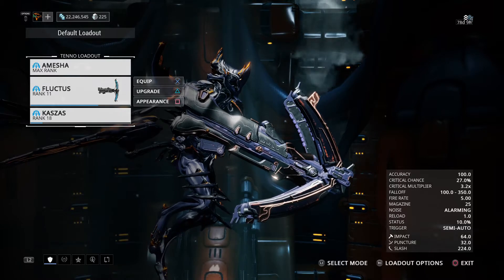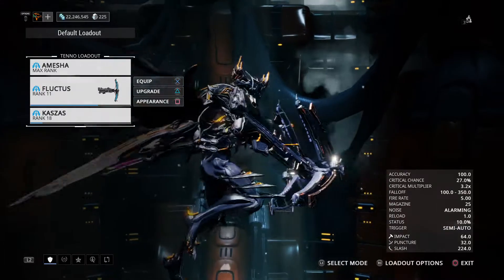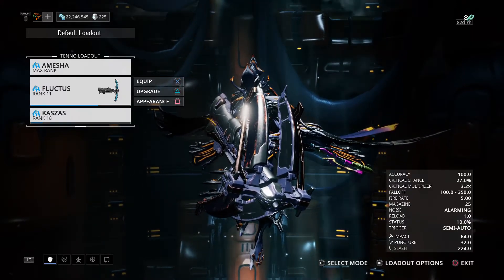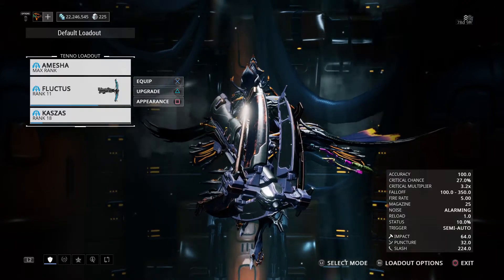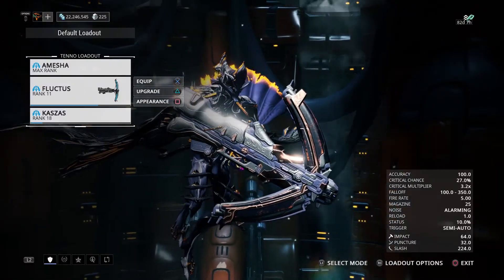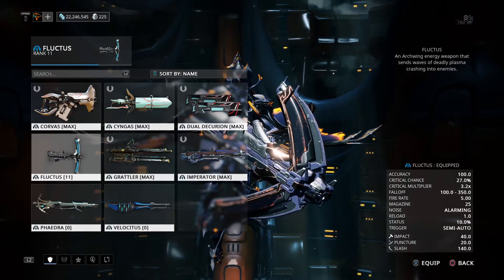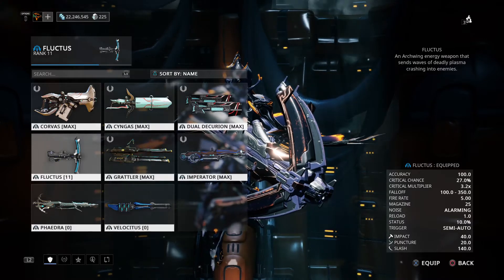There's literally only primary and melee in arcwing. This is an arcwing primary called the Fluctus. Oddly enough, the way it fires reminds me quite a bit of the arcplasma, or like I like to call it, the plasma cannon. So yes, this essentially is an arcwing version of a plasma cannon. Let's look at the description — it says an arcwing energy weapon that sends waves of deadly plasma crashing into enemies. So it's a plasma weapon.